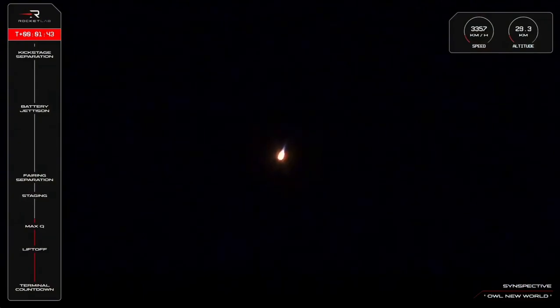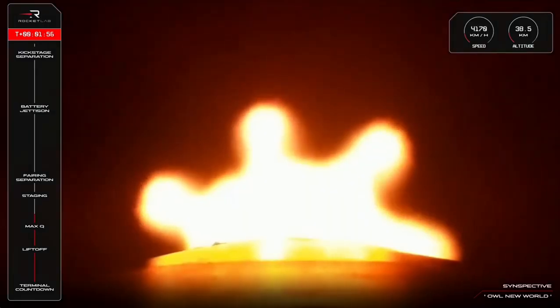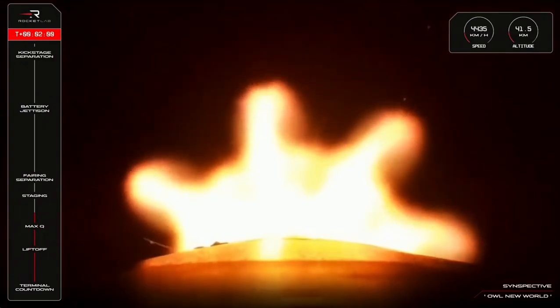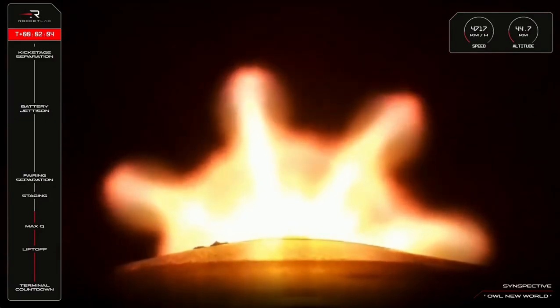That shutdown helps to ease Electron's velocity just a touch for stage separation, before the second stage's own Rutherford engine ignites for its burn to deliver the mission closer to orbit. This all happens very quickly within just a few seconds, so keep an eye across the views in front of you to watch it all from Electron's onboard cameras. Let's listen in for those calls from Mission Control.